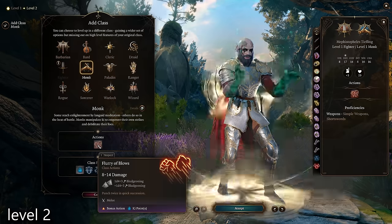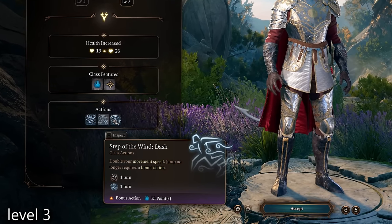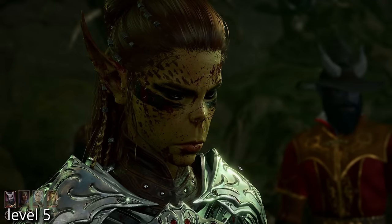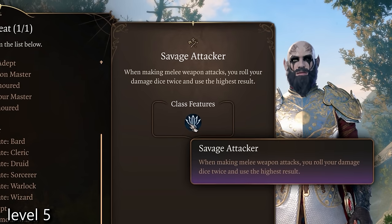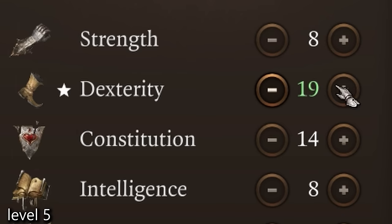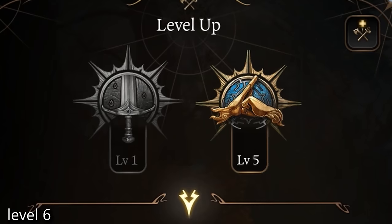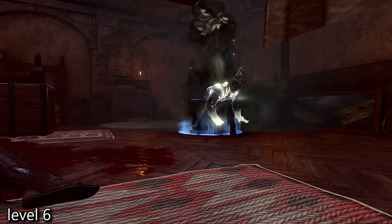At level two we start getting the Monk levels - not a lot of choices to be made in the leveling interface. At level three you don't have to make any choices but you get nice utility like Dash and Disengage on a bonus action, as well as Patient Defense. Level four is your subclass choice and we absolutely go Way of the Shadows here. Level five is when you get your feat - if Auntie Ethel's Hair is available to set Dexterity to 18, get Savage Attacker, as it works very well with crits. If not, bump your Dexterity to 18 through an ability improvement, and later with the Mirror of Loss get another plus two.